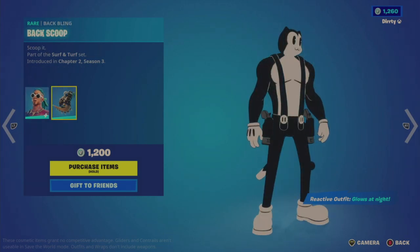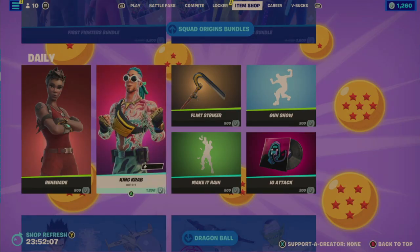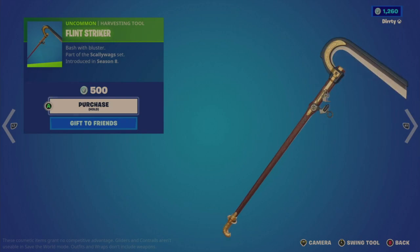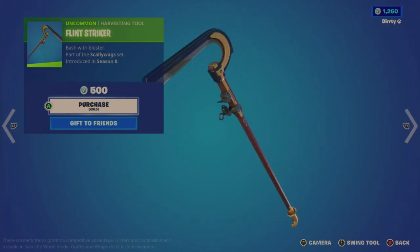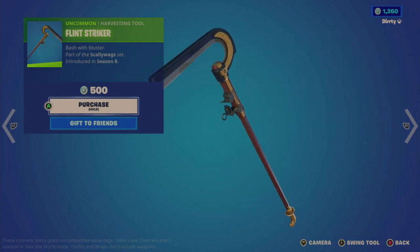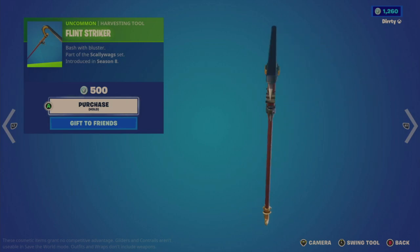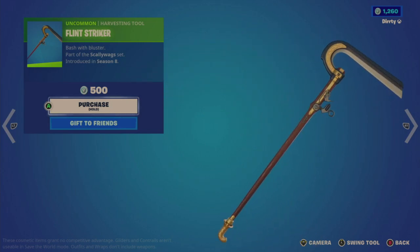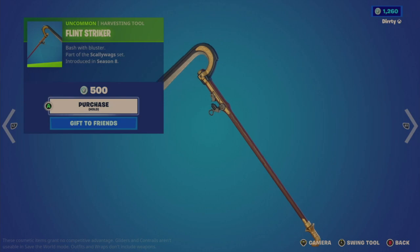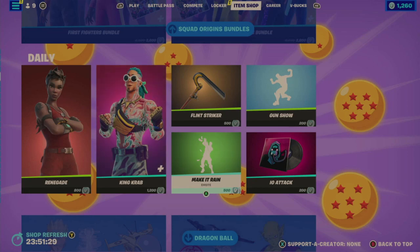Unfortunately it wouldn't show me the glowing, but there's also the Back Scoop back bling — all that for 1,200. Then the Flint Striker tool for 500, which has a decent contact sound and interesting look — almost like a blade at the top. Flint is what you use to light cigarettes and matches. I like the bottom with that gold handle and what almost looks like a wood embossment in the middle.